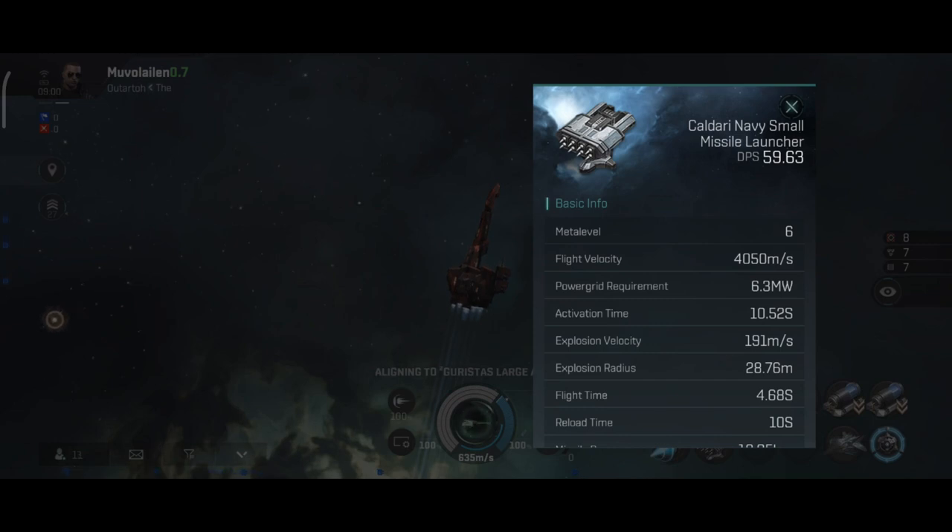Missiles have four main variables you should be aware of: flight velocity, flight time, explosion radius, and explosion velocity. The first two determine your range, while the second two determine how well your missiles apply their damage.